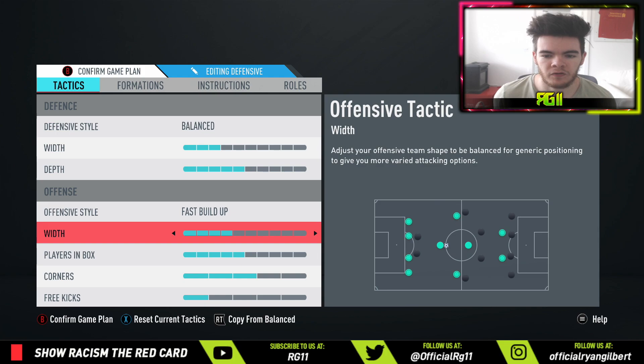Offensive width is set to around four. I like a quite narrow offensive style — this is more to do with the midfielders; I like them to be quite tight. So the wide CAMs will make this formation quite narrow, but with the instructions on the wide CAMs, they're still going to have a little bit of space.